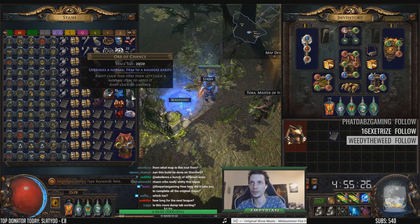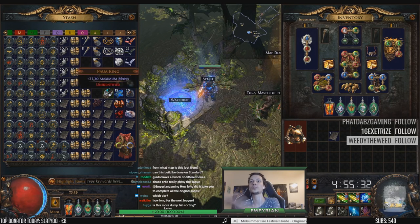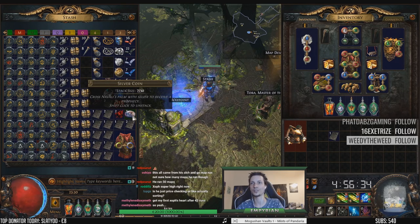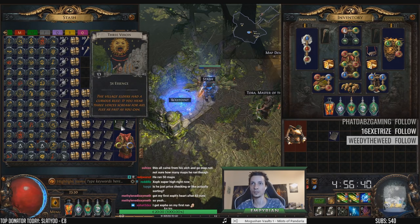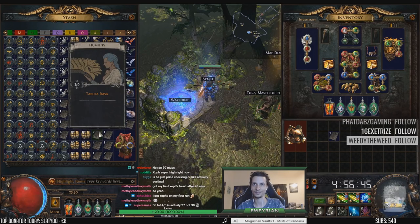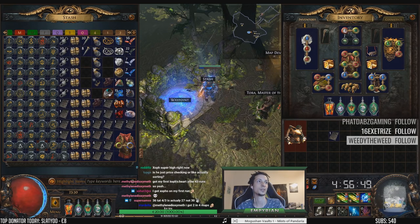What about chance orbs? 1 to 10, so plus 2. What about vaal orbs? Silver coins - probably worthless. Plus 1 to 3, so plus 2. Notice I'm rounding down everywhere. And then these random cards - tabula cards, I guess you could count for 2 chaos each, so plus 4.